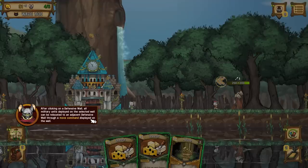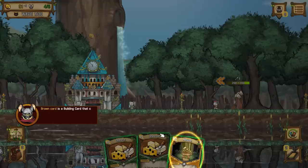After attacking the defensive wall, all military units deployed on the selected wall can be relocated to an adjacent defensive wall through the move command on the wall. So it's like Kingdom, except I can actively be like, 'Here, you guys go over there.' The defensive wall is destroyed. The ratizens are not enough. You cannot use a military card.